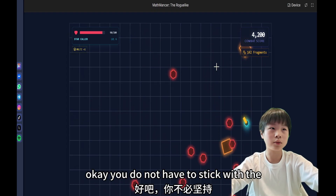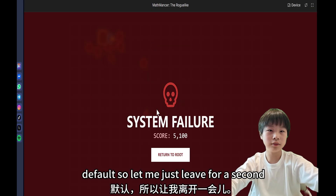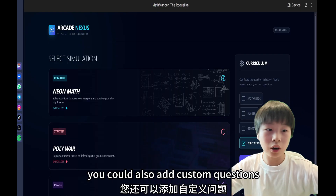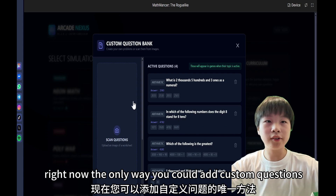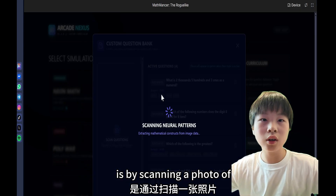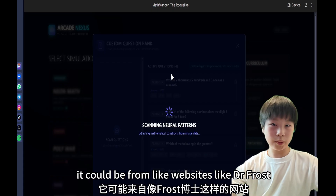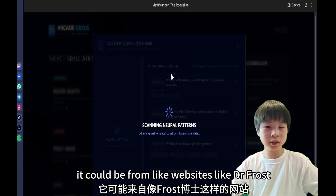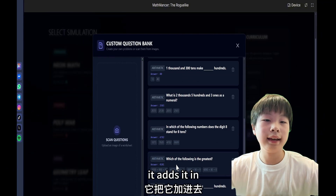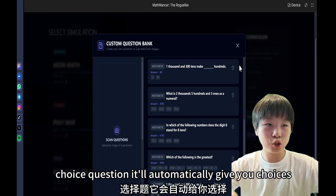You do not have to stick with the default questions — you can also add custom questions. Right now the only way to add custom questions is by scanning a photo of questions — it could be from websites like Dr. Frost or whatever. It scans it, adds it in, and if it's a multiple choice question it'll automatically give you choices.